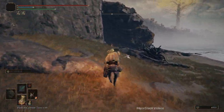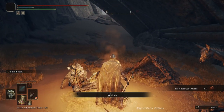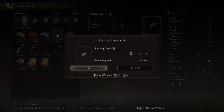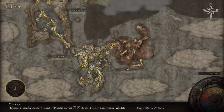Imps are susceptible to standard damage and strike damage, and they're resistant to slash damage. So whatever weapon you're using, go for standard damage or strike damage. The coastal merchant has 3 smithing stones 1 — let's buy all 3. Now we have 8 smithing stones 1.